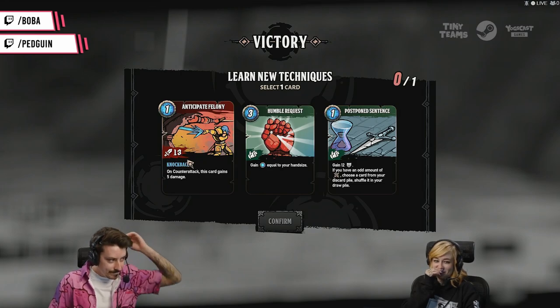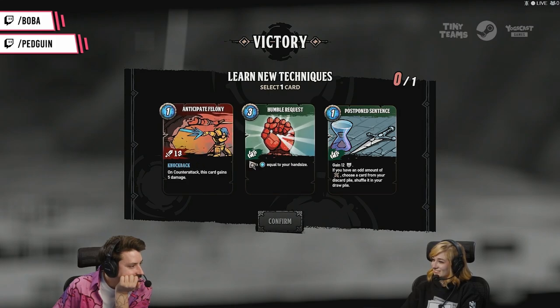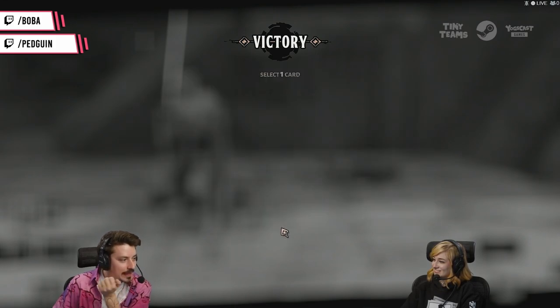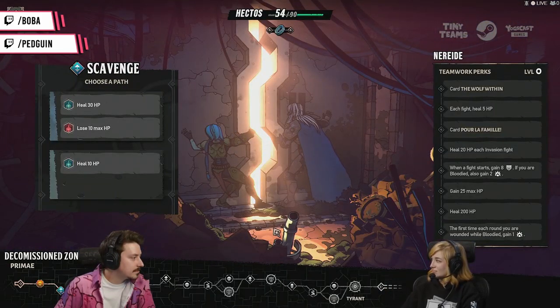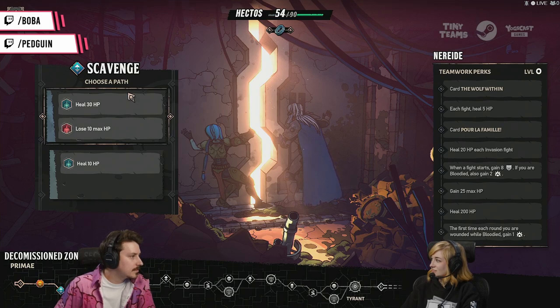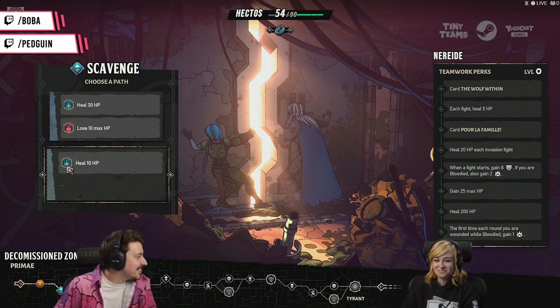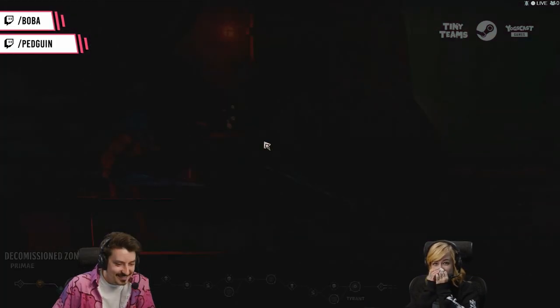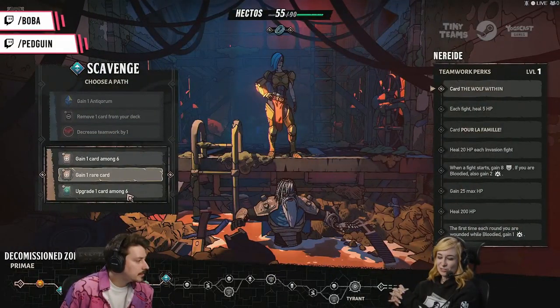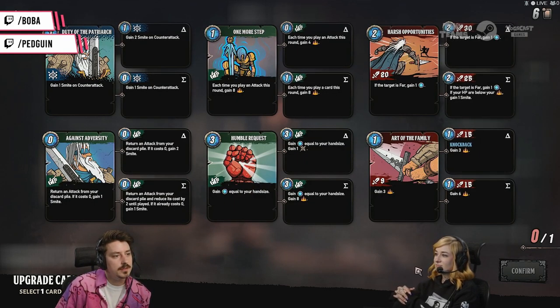On counter-attack this card gains five damage. Maybe we take the hand-size card. Let's see how big — do you know what it means? It's how many cards are in our hand — that's our hand size. Oh my god, you distracted me by saying 'real hands.' Nice job everybody. Then we get to upgrade a card — look at this, you can upgrade cards and choose between options.